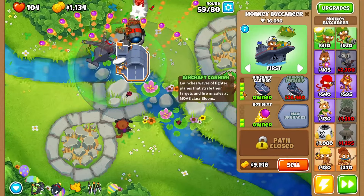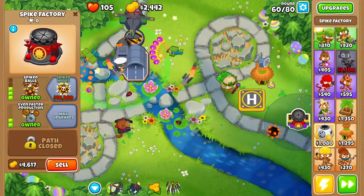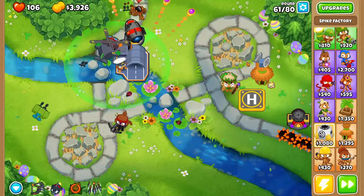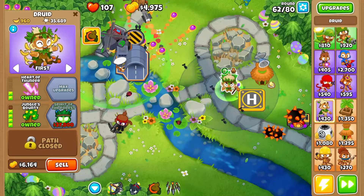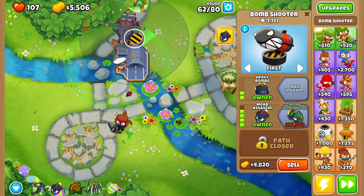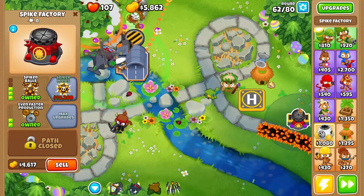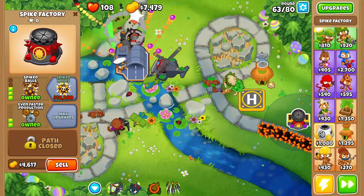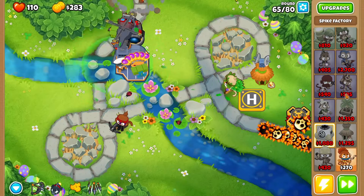Next we may as well start saving up the ten thousand dollars for this guy just for safety. We just got the first BFB and it was popped really quickly - fantastic. I'm actually really happy with how this game is going so far. You've got to 505 - that's actually not too bad. We'll be right back as soon as this guy, who's not killed a single balloon, can get his Spike Mines. And we don't kill balloons - we pop balloons. There is Spike Mines, which is fantastic.